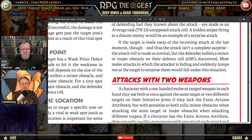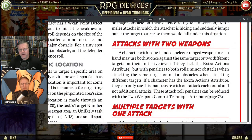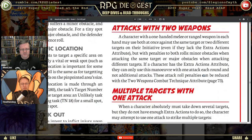Attacks with two weapons: a character with a one-handed melee or ranged weapon in each hand — double pistols or double daggers — may attack the same target or two different targets on their initiative, but with penalties to both rolls. Minor obstacles when attacking the same target, major obstacles when attacking different targets. If the character has the Extra Actions attribute, they can only use this maneuver with one attack each round to prevent cheesing the system. These attack roll penalties can be reduced with the Two Weapon Combat Technique — if you're specifically trained, you spend points to use two weapons effectively.